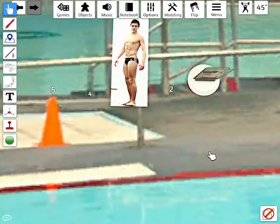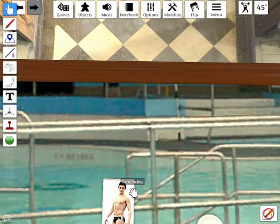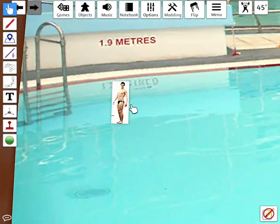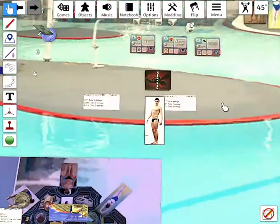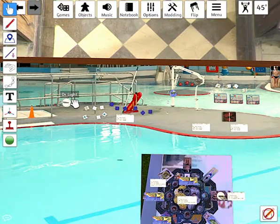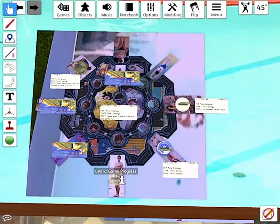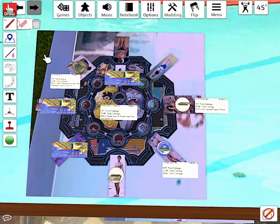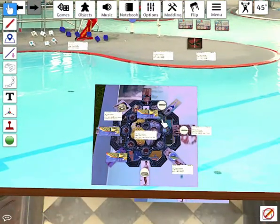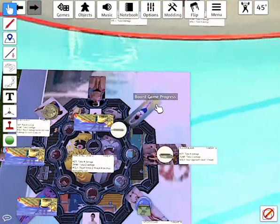Dr. Light rolls three hits — four, five damage total. Tom Daly gets his swimming trunks under the water and goes into the deep end of the swimming pool, which is 1.9 meters deep. Dr. Light takes the Tom Daly trophy. Dr. Light has now defeated two divers, which means he goes into Dr. Wily's Castle.